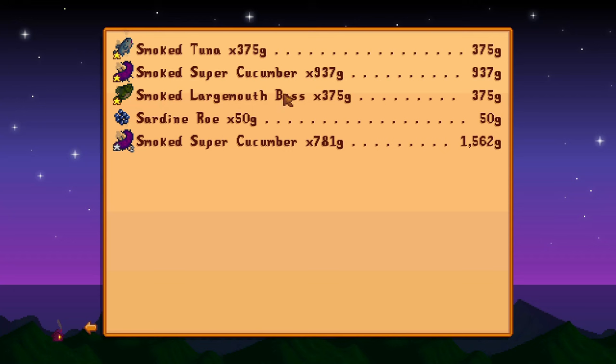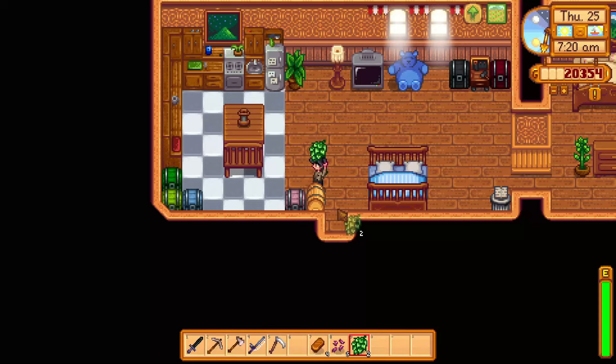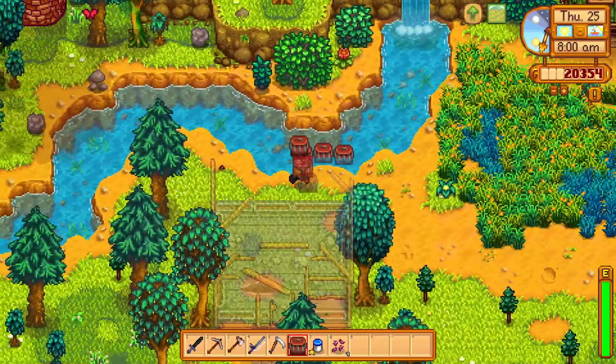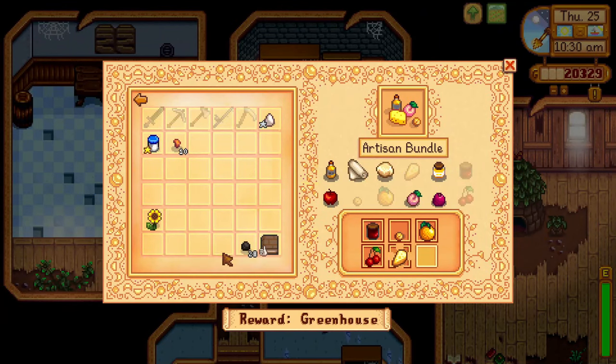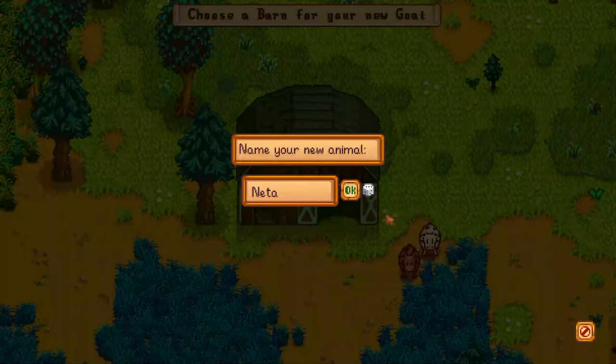I made a bunch of money from the fish smoker, which I really, really like, and harvested some hops, which I placed into the keg for some pale ale I needed for Pam. I also placed some crab pots into my farm river and gave George a hot pepper for one of his quests. I donated the cheese to the museum, gave a largemouth bass to Emily for a quest, bought my first goat at Marnie's, and every time I scroll through my animal list, I have to laugh seeing its name.